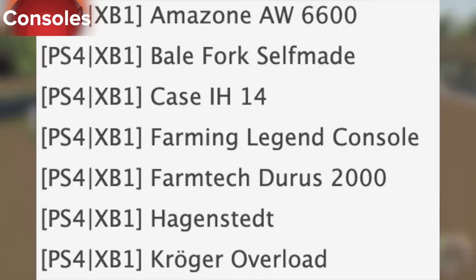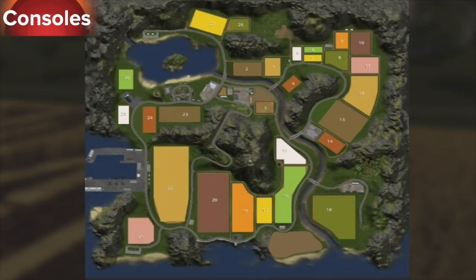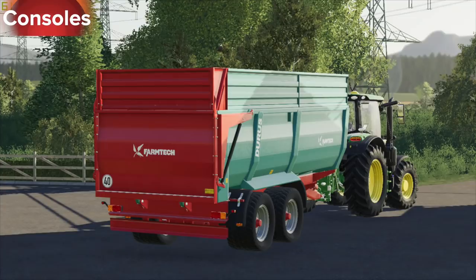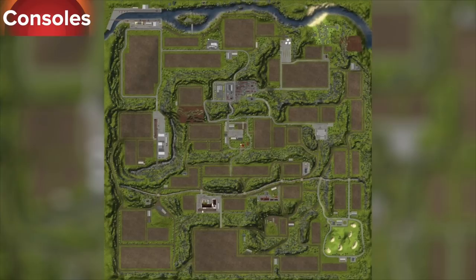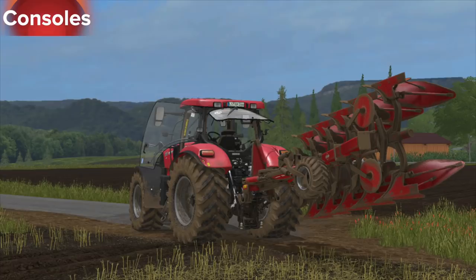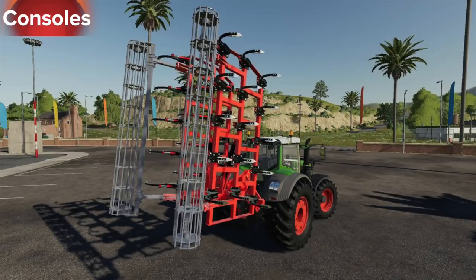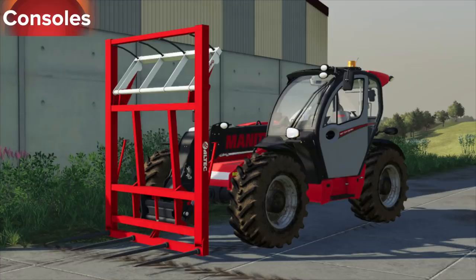We also have Bell Fork self-made, the Case IH 14 plow, Farming Legend console edition released today. The Farm Tech Duras 2000 was released today for all players. In testing now for consoles is Hagenstead. We also have the Kroger overloader, the Kuhn Verimaster 153 4 Plus 1 in testing now for consoles, the Lemkin Sapphire 8, and an update to the Lizard SX HV 30 — this was released today for all platforms. Also released today was the M44 SR bell fork, which was originally for PC only and was released quite a while ago, and now it is out for consoles as well.